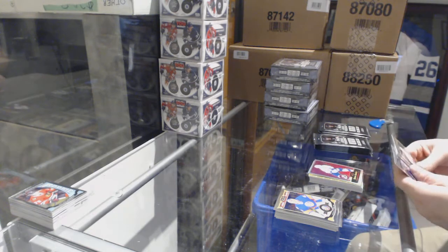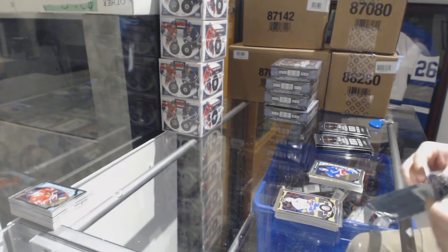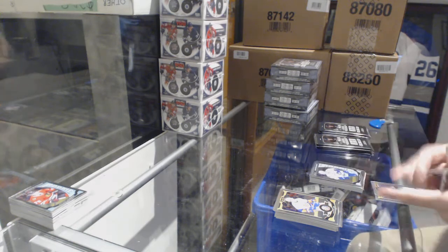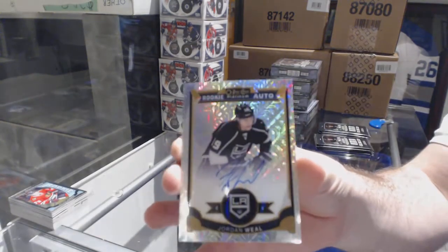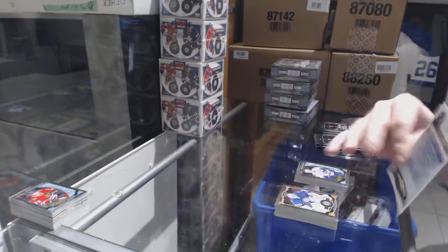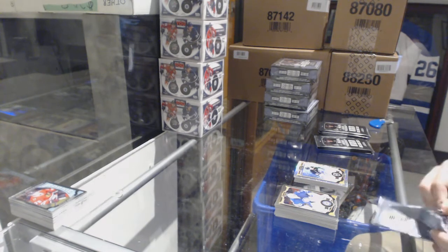Rainbow retro of Stamkos for the Tampa Bay Lightning, Oscar Lindbergh marquee rookie for the Rangers. We've got a Ben Hutton marquee rookie for the Vancouver Canucks and a Trax rookie auto to 125 for the LA Kings — Jordan Wheel. So LA in the second box, Calgary in the first — crushing it.